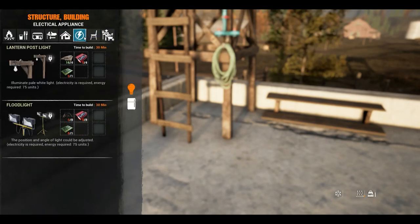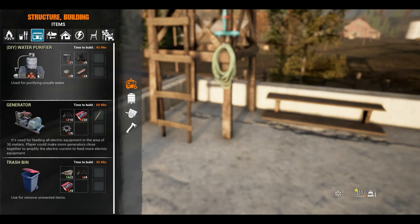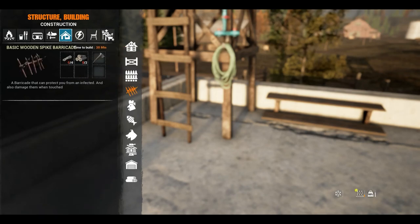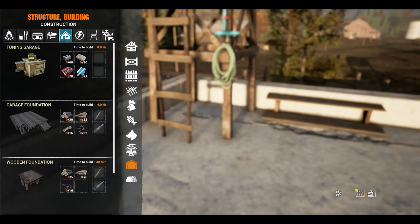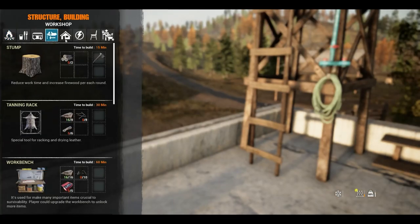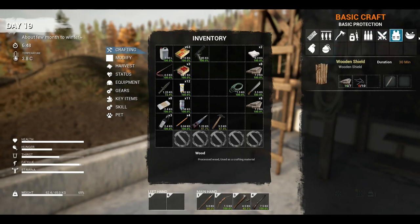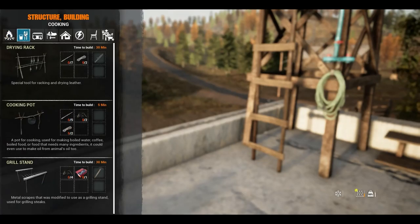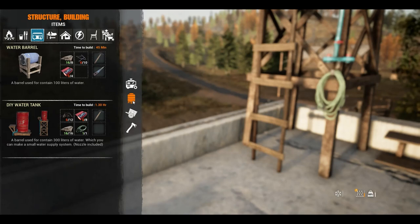Let me find where the water barrel is in the menu. That's power. There's the fire stuff — that's for cooking. Where the hell is the water barrel? It's got to be one of these things over here. It's not in fences. Here we go — water. Oh, water feeder. Where the hell is the water barrel? I remember seeing it. Let me check over here. It may be in this menu, which would be weird. Here it is. I'm an idiot. There it is — water barrel.